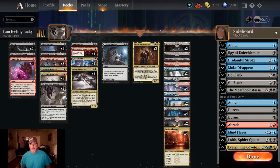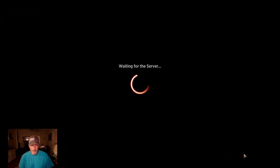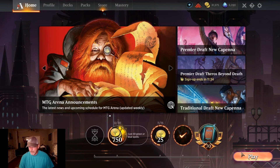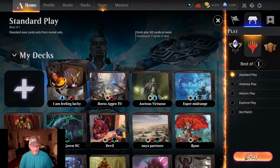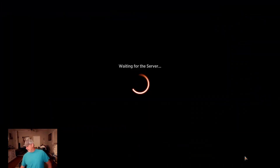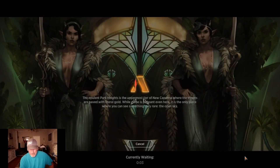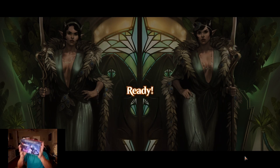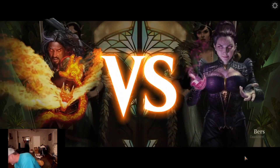That rounds out the basic land package. This was built as a best-of-three deck, but the only change I made was taking out one copy of Ray of Enfeeblement. We'll tweak it as we go. We're going to play best-of-one on Standard. Also, want to thank everyone so much for subscribing — we really appreciate it. And we are doing a giveaway! Here's our Kamigawa box we're giving away — still factory sealed.